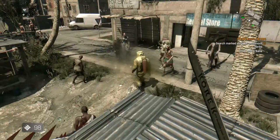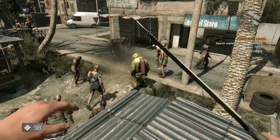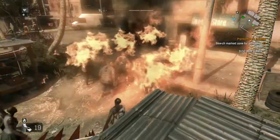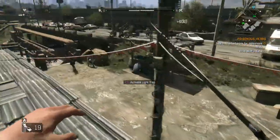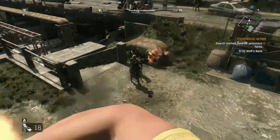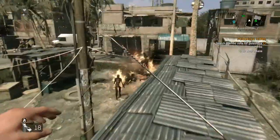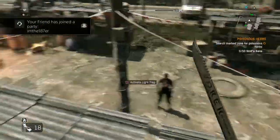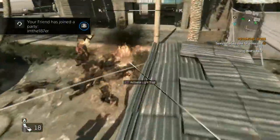Basically what you want to do is throw firecrackers down to try to congregate as many zombies as you can, then just throw a Molotov on top of them. There are only two of them there but it's pretty easy to get alcohol and string, which are the requirements to make a Molotov.